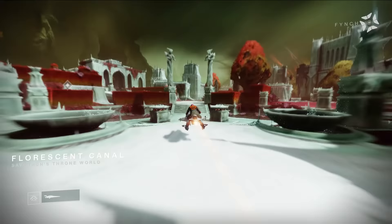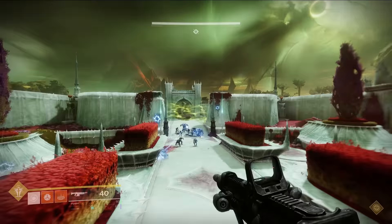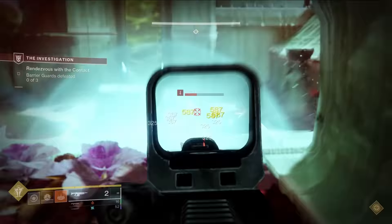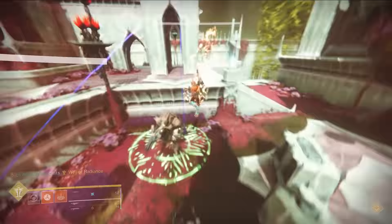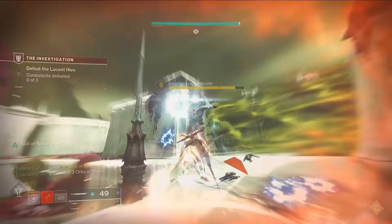I try to sword glide my way across the gap only to eat it big time. I resurrect, collect the deep sight, then run through a beautiful hallway — God damn Bungie knows their color wheel. I then hop onto my sparrow, which at this point goes about as fast as Bungie making PvP maps. I vaporize the enemies at the gate and move on to the hive lightbearer. In this encounter you have to kill all the hive barrier guards to get the wizard to spawn in. During this there is a war going on between them and the scorn, but as soon as I walk in, the scorn and hive completely forget their differences and work together to take me down.